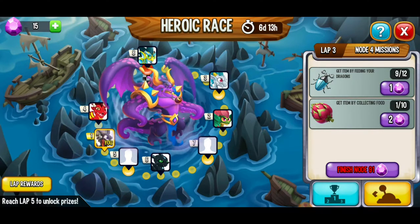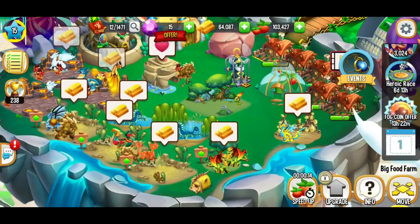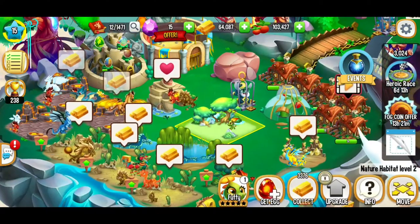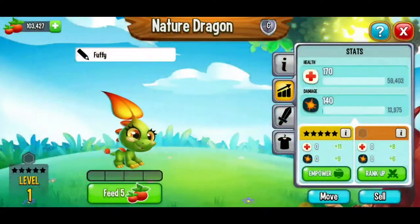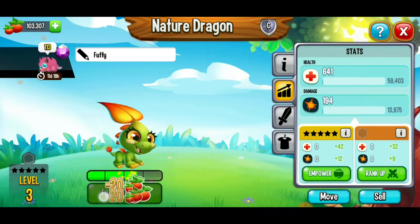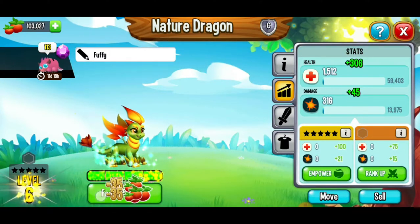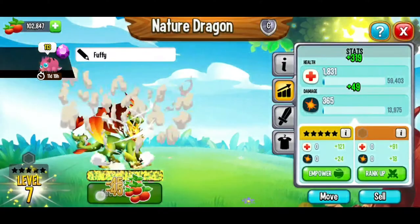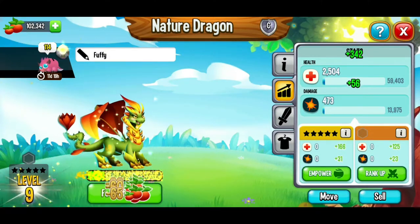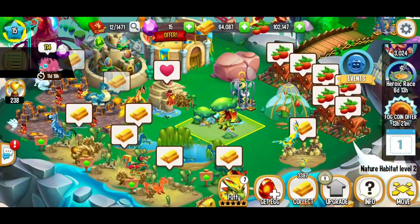We still have to collect tons of food. We're going to go to this island here and we're going to level up this dragon as well. Hopefully we're going to get a couple of beetles with this. Where are those beetles at, honey? We're going to go all the way to level 10 and then take a little pause. So that's looking pretty good.